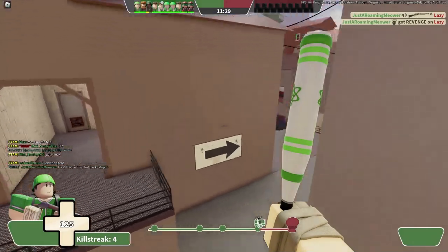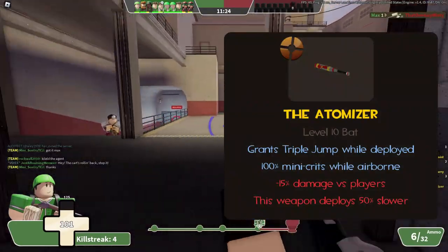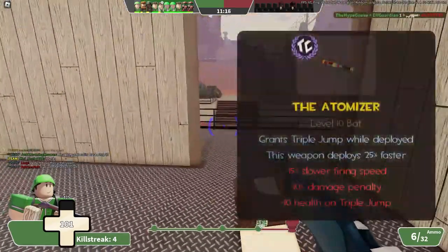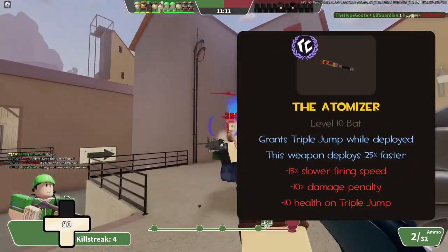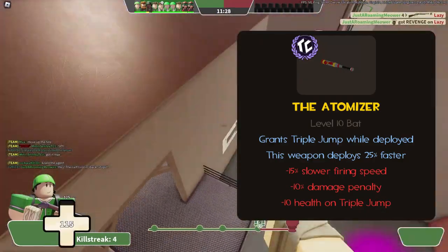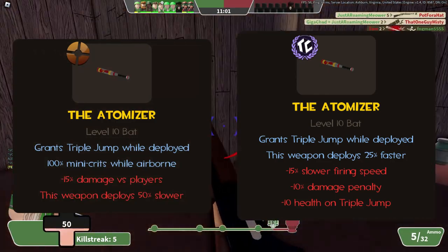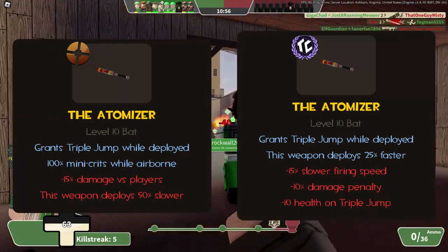Now we're jumping into the Atomizer, under the same name in Typical Colors. In TF2, the Atomizer has a triple jump mechanic while deployed, as well as the ability to mini-crit enemies while airborne. However, you deal 15% less damage and the weapon deploys 50% slower. In TC2, you still have the third jump, but the weapon deploys 25% faster, deals 10% less damage, and swings 15% slower. They got rid of the mini-crits, and there's also a hidden attribute of dealing 10 damage to the wearer per triple jump. The removal of mini-crits was fine, and the damage/swing nerfs aren't major, but the minus 10 health on triple jump is confusing — nobody complained about the Atomizer.